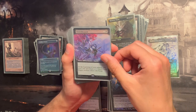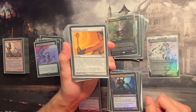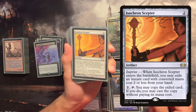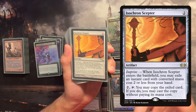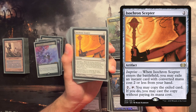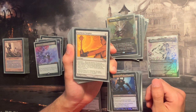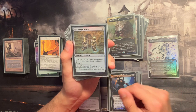Bitterblossom is included just to have something to block since we're not playing a creature-heavy deck. The Isochron Scepter is a nice auto-include for a spell-slinger deck — we have a bunch of cards that cost two or less mana, and being able to cast them over and over means opponents will eventually have to destroy it.